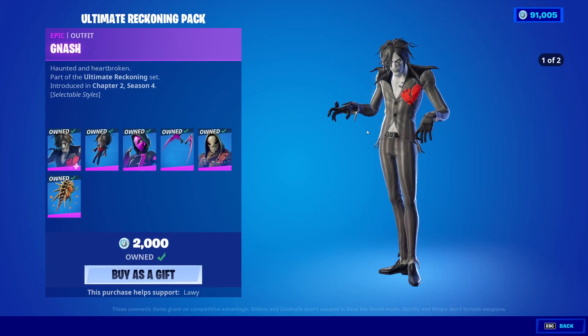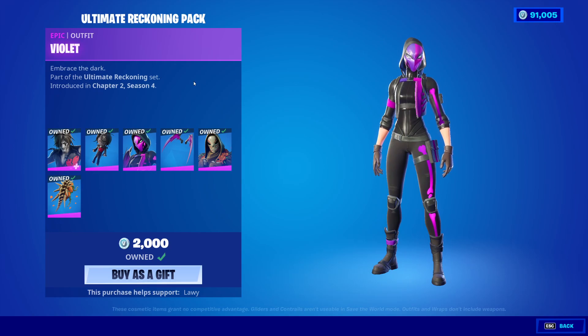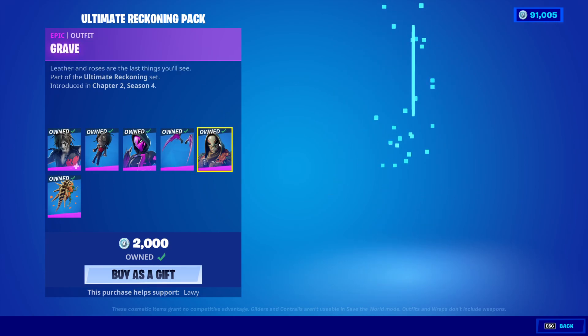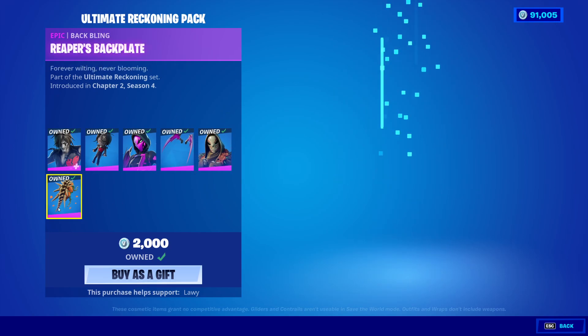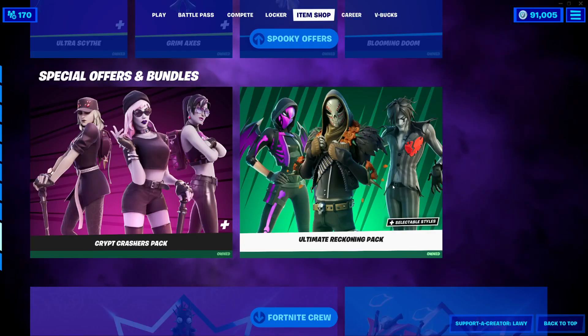We also have the Ultimate Reckoning pack back. We have the Nash skin with the back bling Lil' Nashie. We have the Violet skin with the back bling UV Wings. The Grave skin is also back with the back bling Reaper's Back Plate. And then Fortnite Crew.